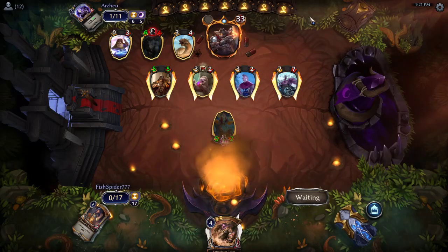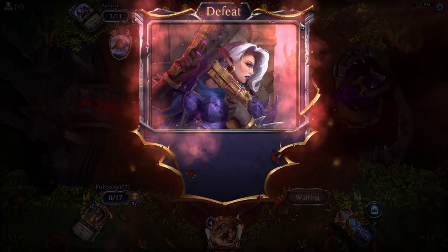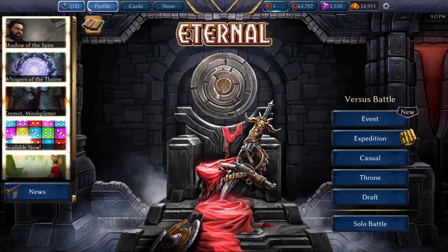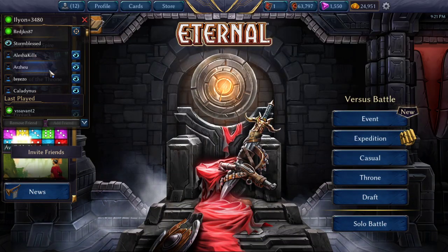Fish Spider was really stabilizing and starting to maximize that power usage, but a Zendel is just too strong. Zendel stealing like six cards this game was more than enough to put it away. Close round one, but it goes to Arzu. It's not the end of the match though — let's see if Fish Spider can take it back.